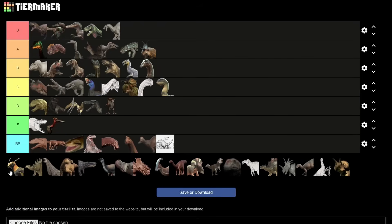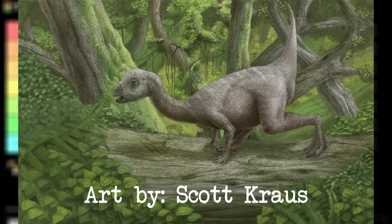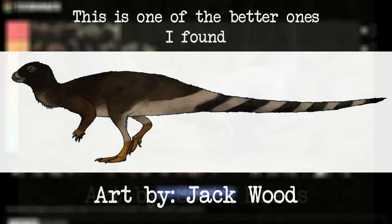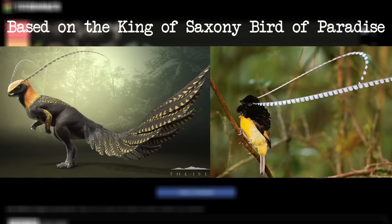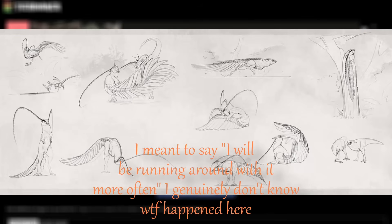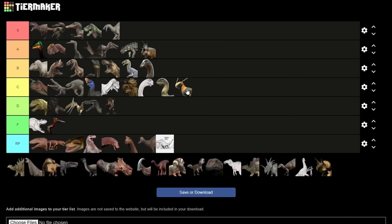Hypsilophodon — similar to Dryo, it makes me sad that it's incomplete, because its design is perfection. It's amazing. They took a dinosaur that is actually disgusting in every interpretation I've seen, and made it into something genuinely super eye-catching and interesting to look at. Once they introduce the climbing fort mechanic, I will definitely be running around as it more often, but until then I'm going to put it in C tier. I also think its stomach acid mechanic is pretty cool as well.